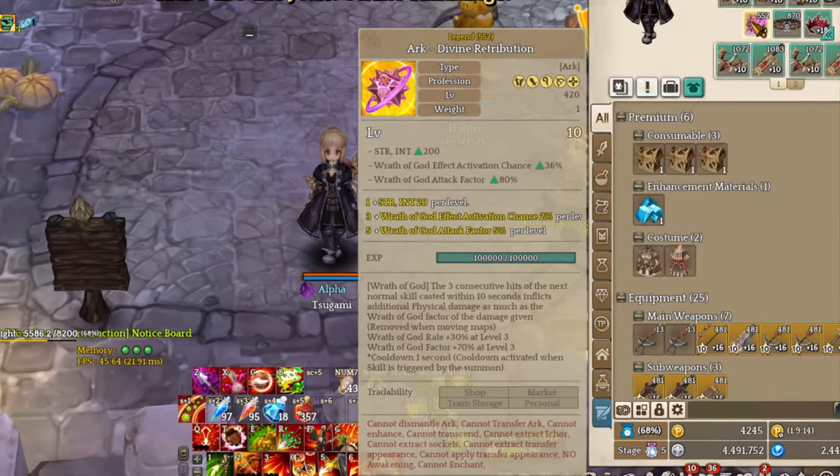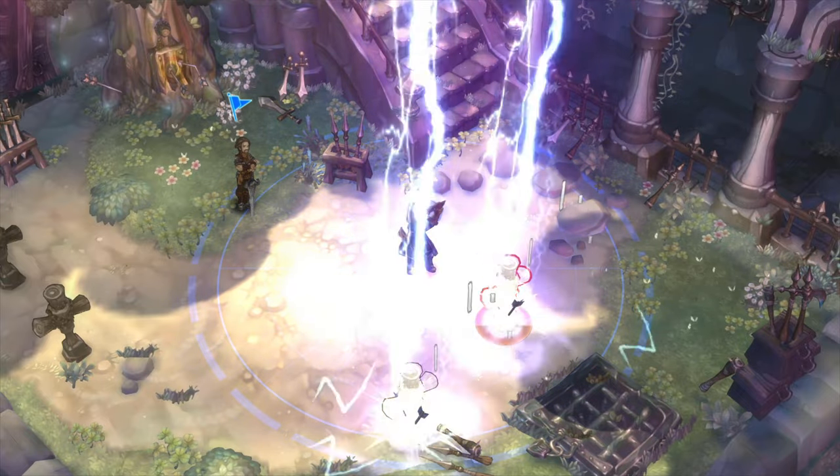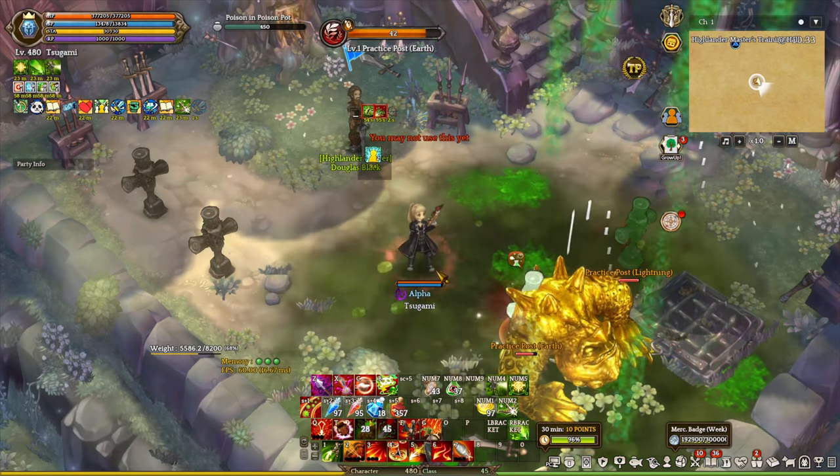For the build, we are going to use the Divide Retribution Arc. This arc deals extra damage based on the damage caused by the skill, and hits 3 times with a 1-second cooldown, which is pretty good because we need the extra hits to trigger Pedeti.